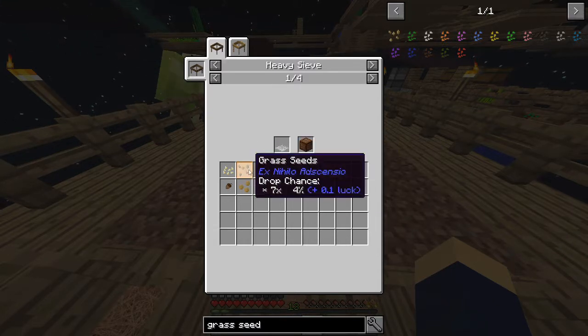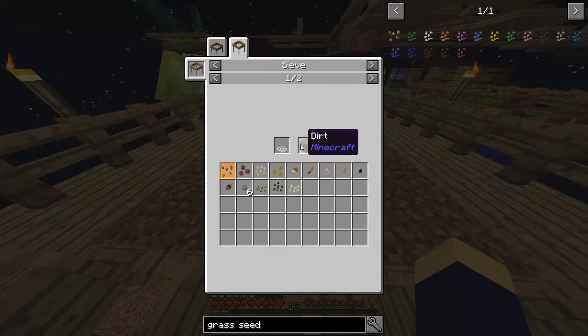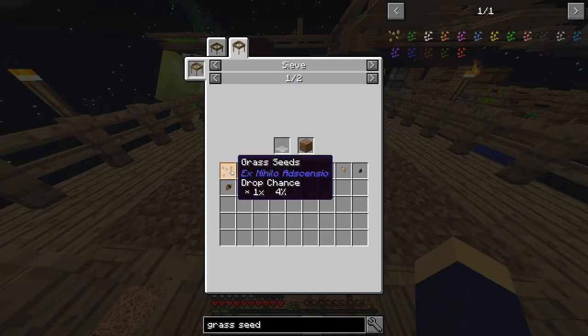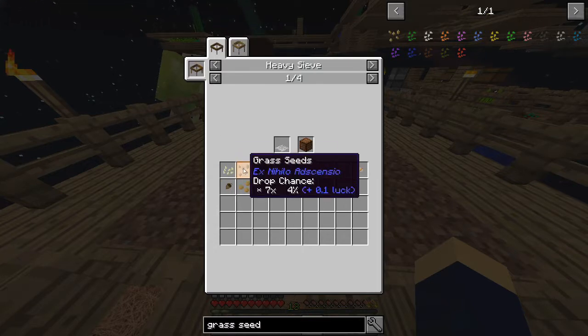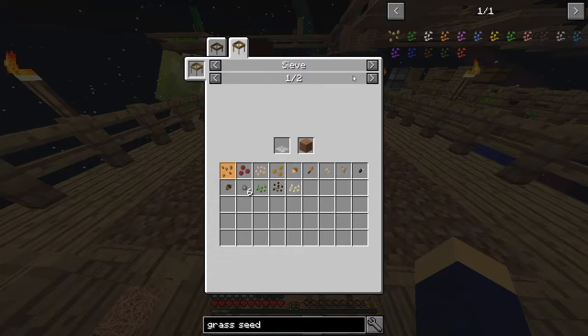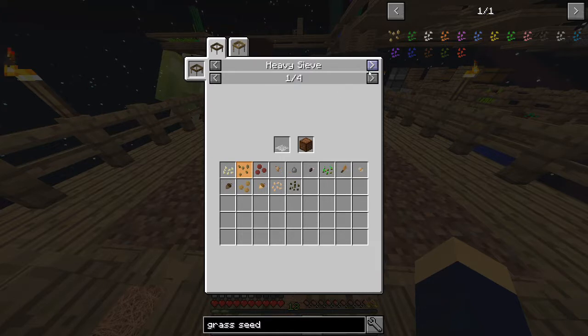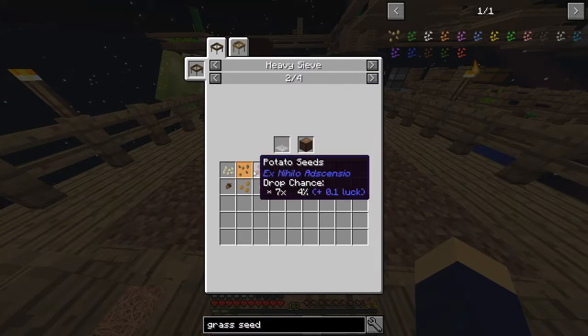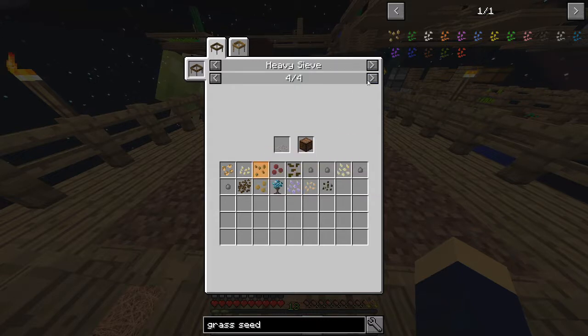Getting compressed dirt — what about just a normal seed, just from regular dirt? So I have a four percent chance drop. And here I have a four percent chance drop, times seven — I don't know, I don't understand what that means. But whatever. And then flint — I have an eight percent chance. What about iron? Can I not get it through an iron mesh? A bone flow.